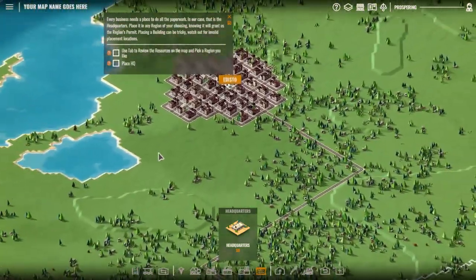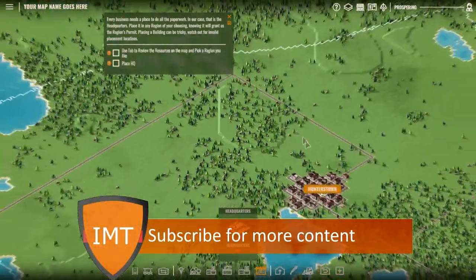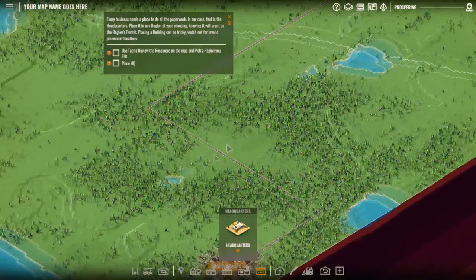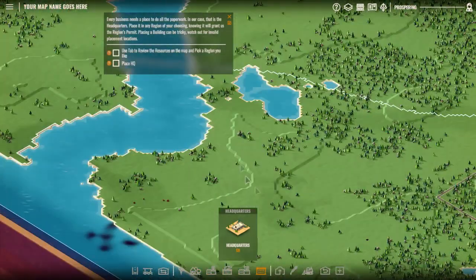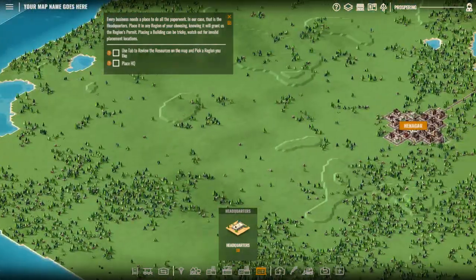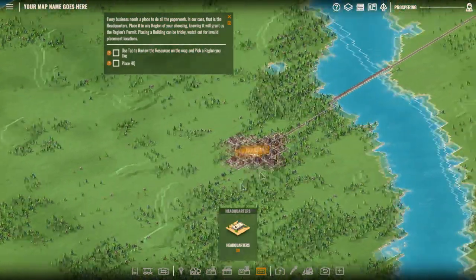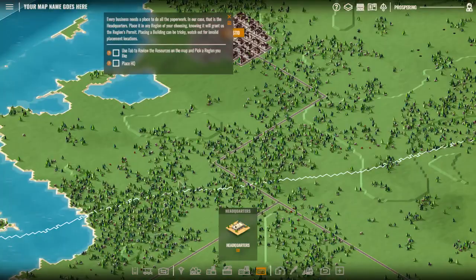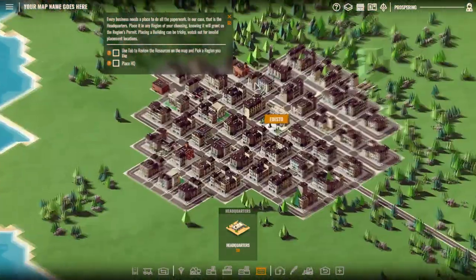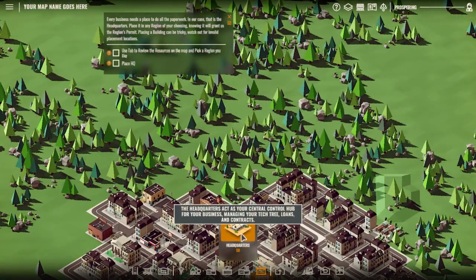Pick a region — which region should we do? Also, I generated this map, or I chose — I think it was the new comms settings, so that it gives me a lot more time and whatnot.